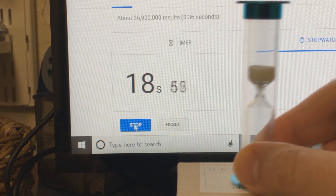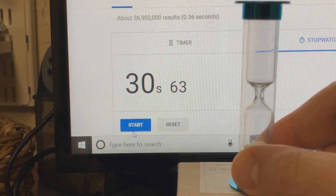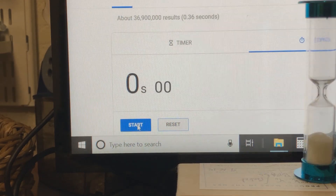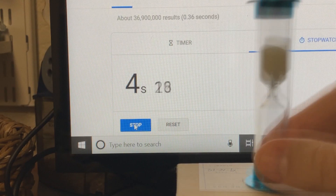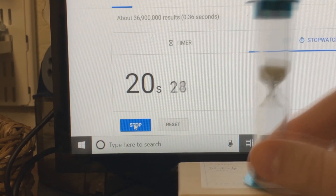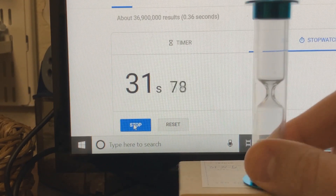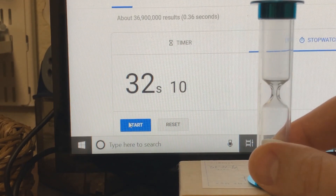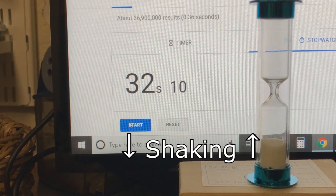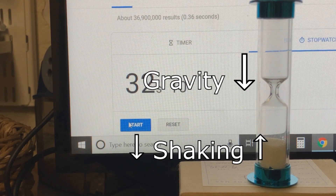First, let's try wiggling back and forth — this was done on the 30-second side, by the way. The result? No difference. Still pretty much 30 seconds. Now I'll try shaking and tapping it. The result? It actually takes longer, by about 2 seconds. This is because shaking involves lifting it by a small amount, which puts an upward force on the sand, canceling out gravity for a little bit.